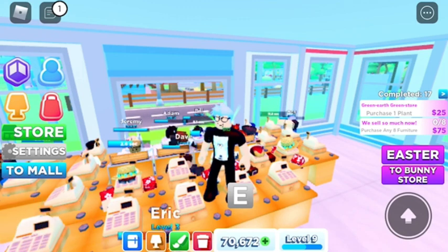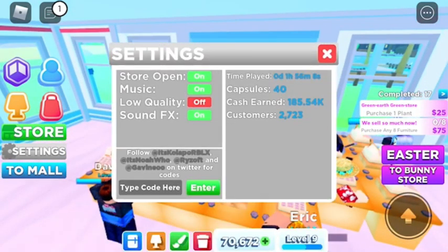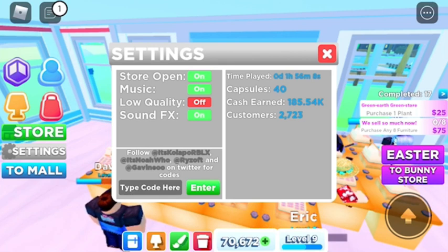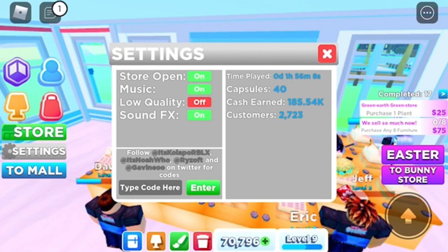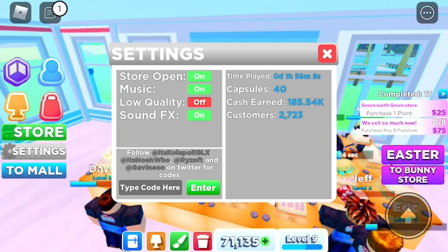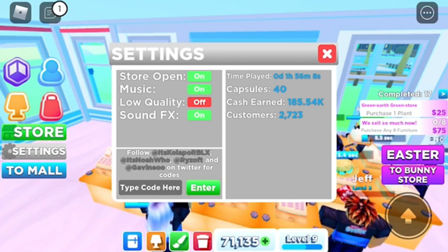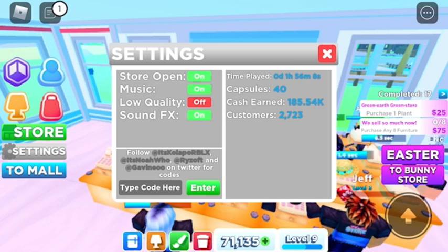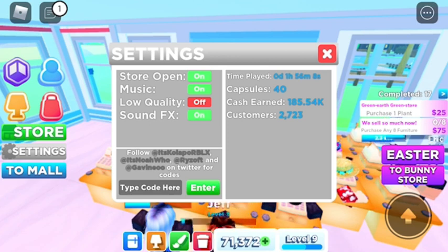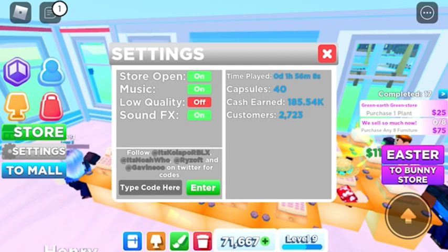First of all, let's take a look at our stats real quick and see how we've been playing. We've been playing right at two hours - we've opened 40 capsules, made 185,000 in cash, and over 2,700 in customer service. That's in just two hours. I remember when I first started out, it took me forever to get some money. But what we're going to do is make some purchases because it's time to upgrade.